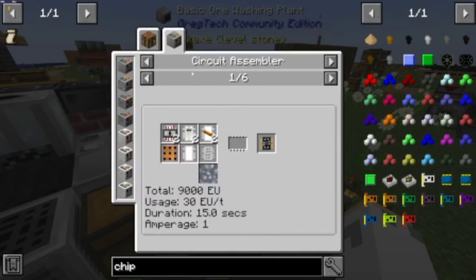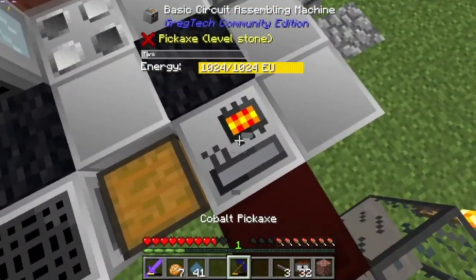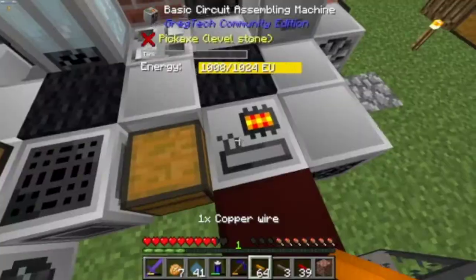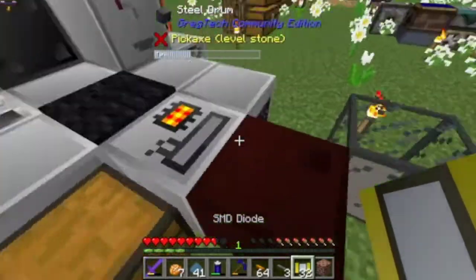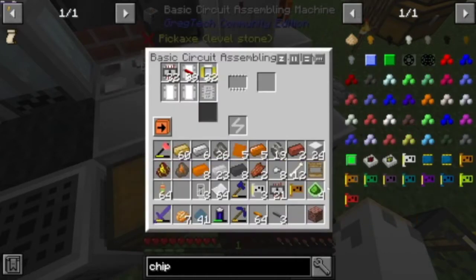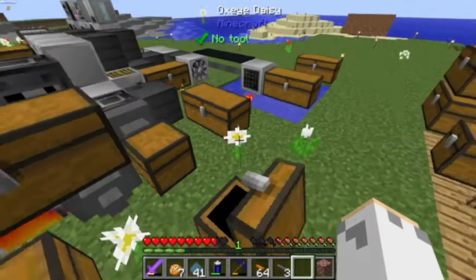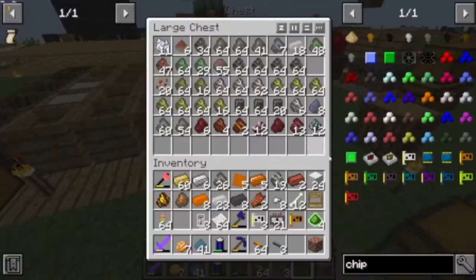In the circuit assembler I need tin, that, that, and that. It wasn't super expensive at least. You go in there and at least I get a bunch of this so I don't need too much. I'm missing that, which should be in one of these chests. It was over here. I know later on there's an easier way to make that, just not at that point yet.